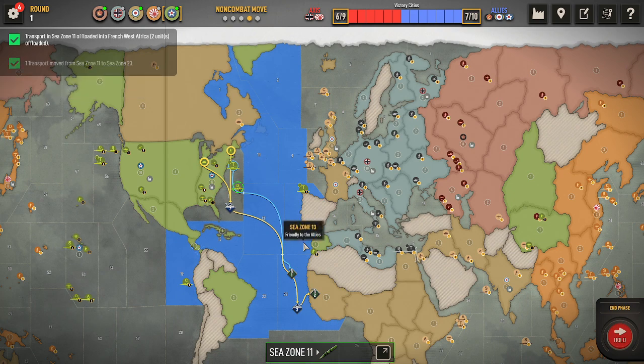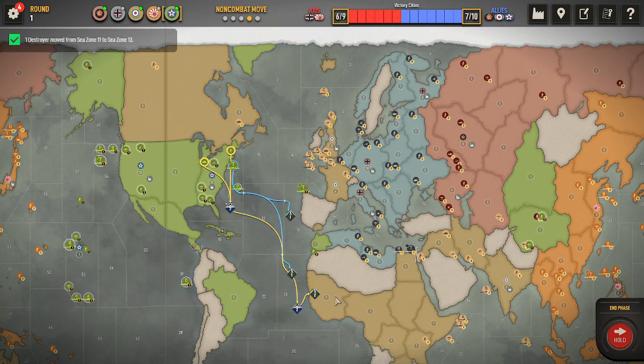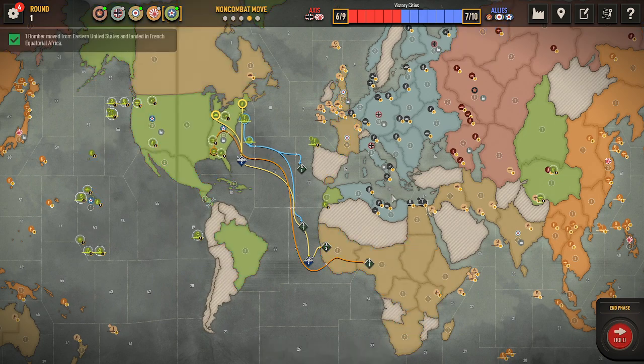I'm debating whether I should put the destroyer in zone 13 and possibly get a hit on him. I think I might do that actually. He can hit there, but he runs the risk of me taking out another airplane. We'll still have enough that everything we want dead-zoned is appropriately dead-zoned. From here he can come back one, two, three, four, five, six — so he can hit these three zones, and he can land there as well.